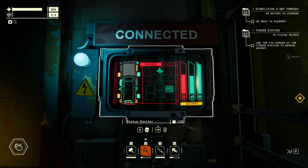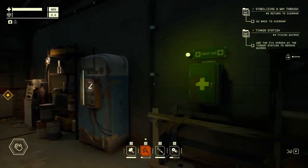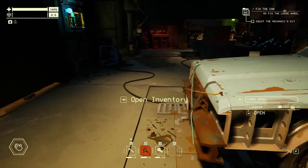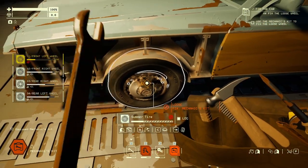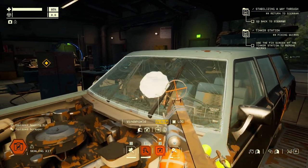Pacific Drive gives you a beautiful garage to maintain your vehicle, with a panel on the wall that shows the vehicle's status and overall health, allowing you to easily repair it. While out on the road, you can scan each individual car part to see what kit is required. They provide kits that can be made from materials, whether at the garage or out on the road — the repair putty, the sealing foam, the mechanic's kit, the electric kit, and more.